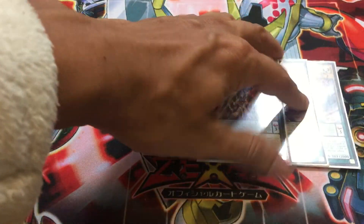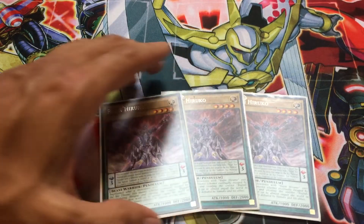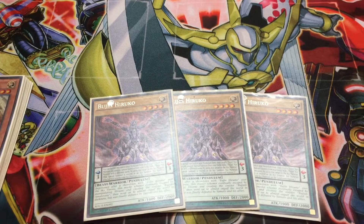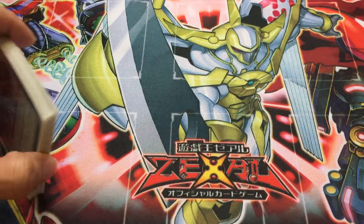The last Beast Warriors we have are three copies of Bujin Hiruko. Hiruko is a very good card — just an extra Beast Warrior name for Ties of the Brethren, but it also has a pretty good pendulum effect. By banishing itself, you can stack XYZ monsters for the Bujins on top of each other, so if you have Susanoo, you can go into Kagutsuchi or Tsukiyomi without necessarily having all the materials required. Whenever he is banished from the Pendulum Zone, Bujin Carnation can bring him back to the field for more shenanigans, so he does combo with a couple of other cards in the deck.